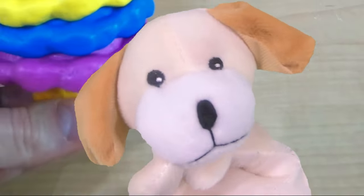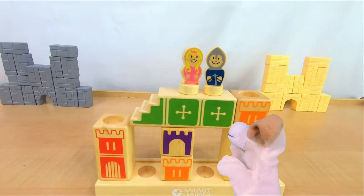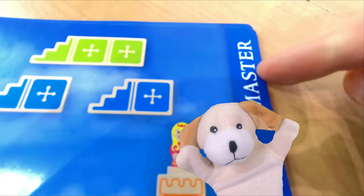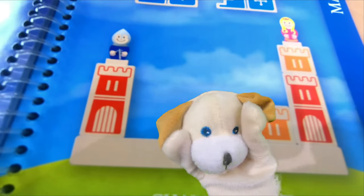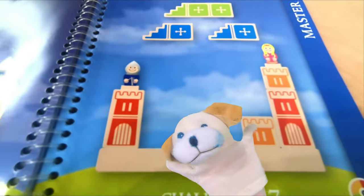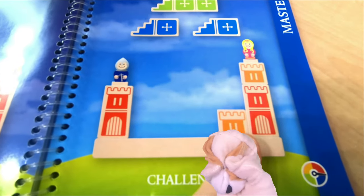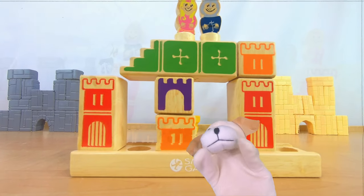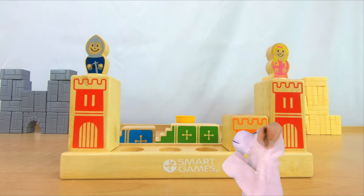Since we're doing so good at this, I think we should try a blue master's level — that is the hardest category in the book. This is challenge number 37. Both the knight and the princess are super high up and there's an orange block in the way. Excite Dog, the honors are yours. Castle, please show us challenge 37. Thank you, Castle. Thank you, Excite Dog.